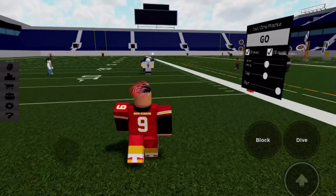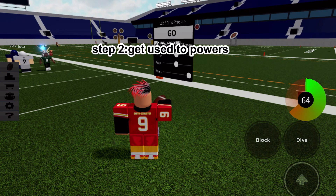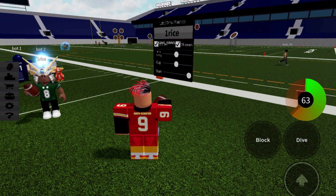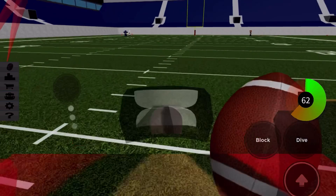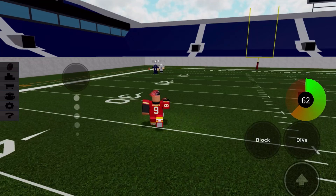Step two is get used to the powers. You're going to want to get used to all the power wheels. If you're going to dime, you're going to need to learn the 60 power wheel, because 60 power is kind of hard to do — it's like diming.